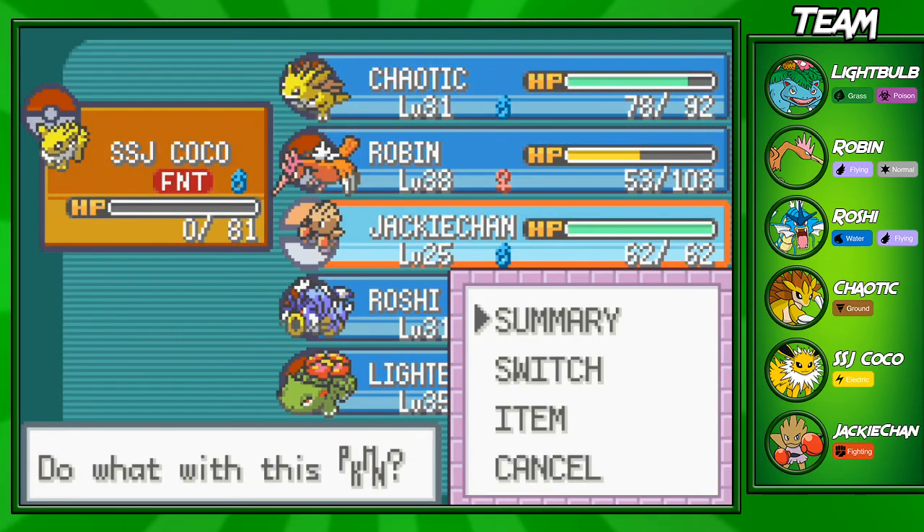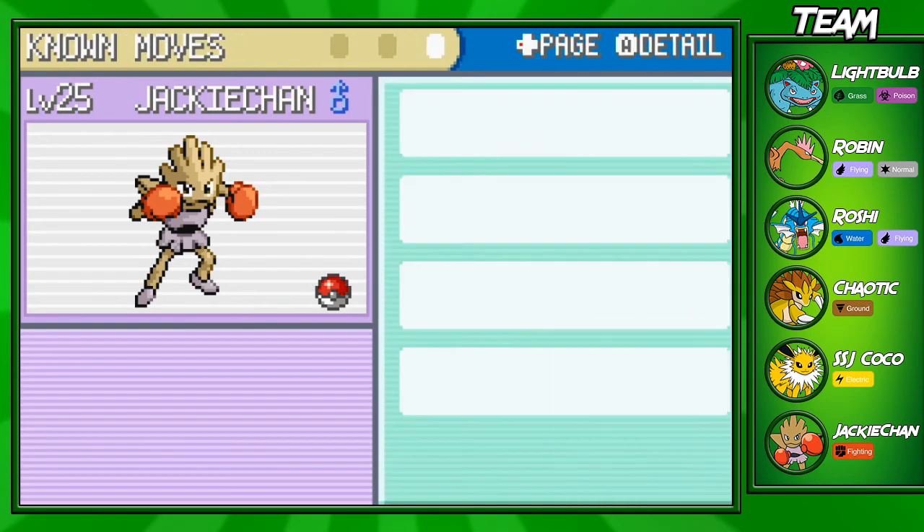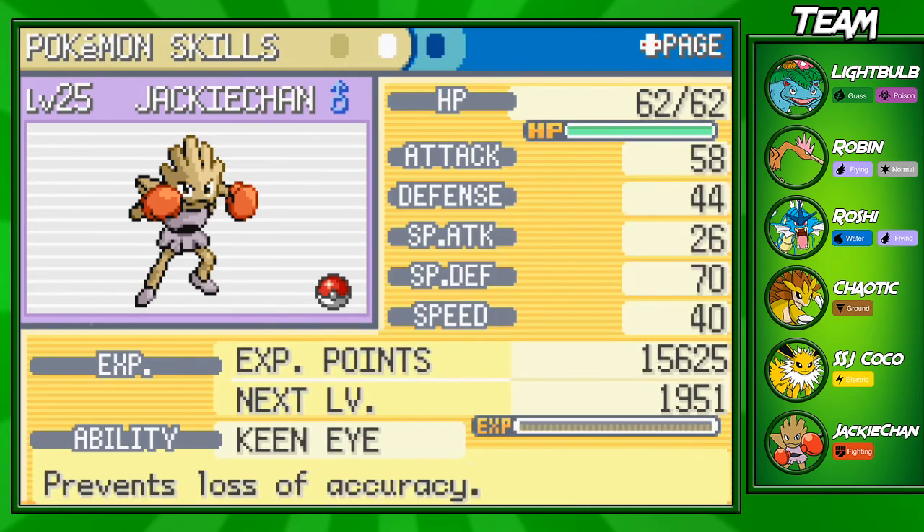Let me show you Hitmonchan's moveset. He doesn't have the best moves at first — he has Comet Punch, Mach Punch which can be very useful as a priority move, and Pursuit which is good if the opponent is going to switch out. He also has Agility to raise his speed. His Special Defense is super high, he has decent Attack, and decent Speed. Special Attack is not great, and Defense is a bit low, but we won't be switching into physical Flying types with Hitmonchan.